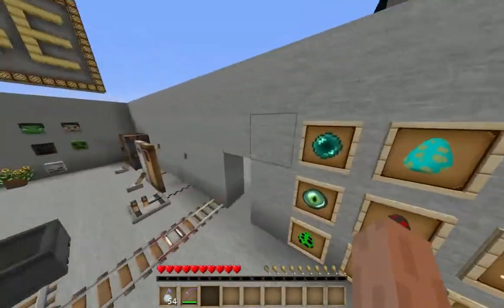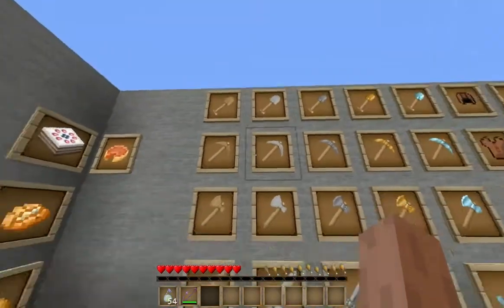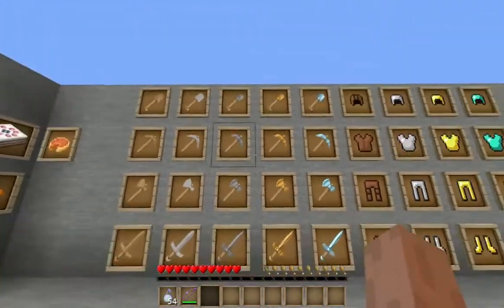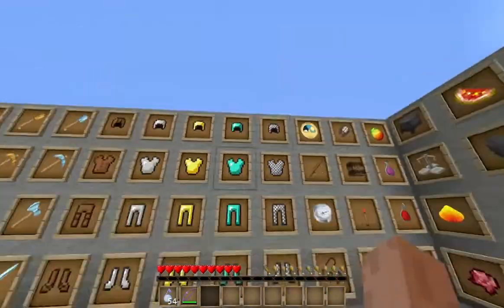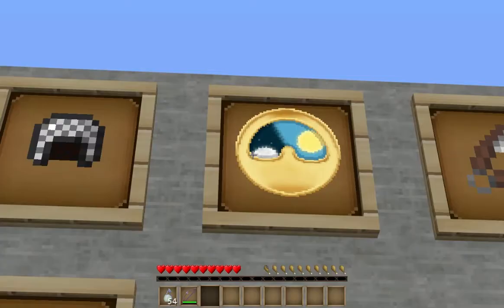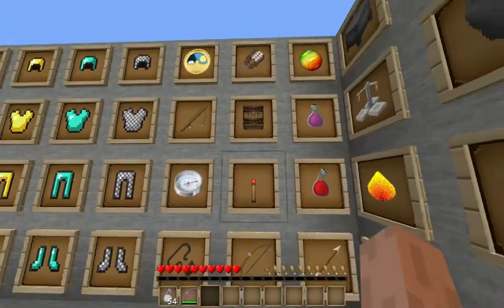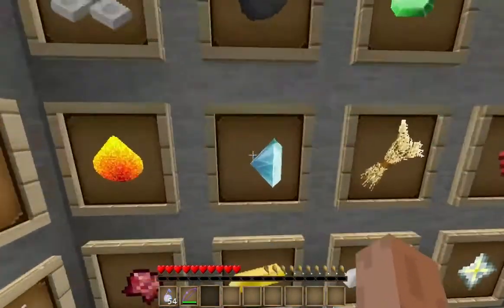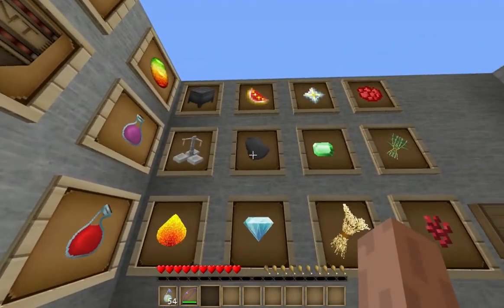Let's go into the nether room for the rest of the armors and stuff. Wooden tools, stone tools, iron tools — iron actually looks like stone — gold tools, diamond tools, leather armor, iron armor, gold armor, diamond armor, chain armor — unfortunately that armor isn't done. There's a clock, fishing rod, compass, flint and steel, bow and arrow, and TNT.